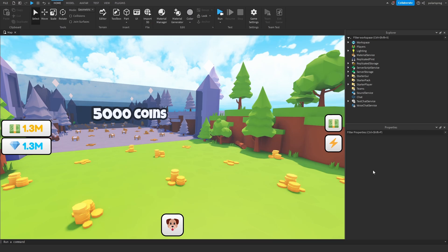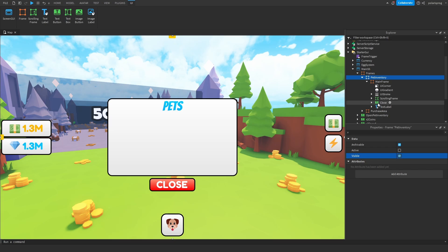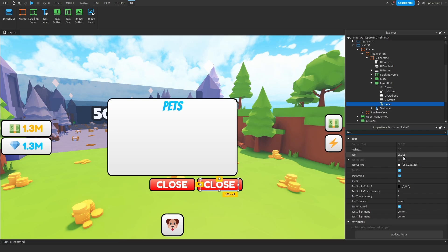The first thing we're going to do is work on an equip best button. I'm going to make the button itself — I'll go to MainSS, go to Frames > PetInventory > MainFrame, make the pet inventory visible, and add a button called equip best. I'll duplicate the close button, move it, rename it to equip best, and set the text label to "Equip Best" with a capital B.